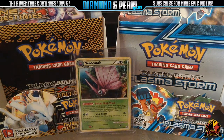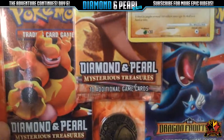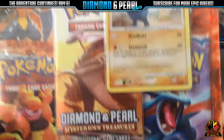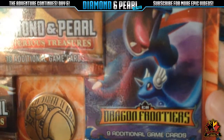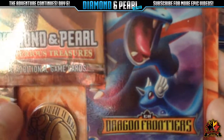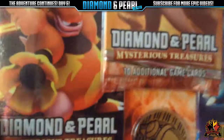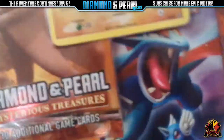Today we'll be opening a Diamond Power blister pack. There's only one main reason why I bought this — because of this: EX Dragon Frontiers. These packs are like $10 a piece, it's ridiculous. This pack comes with two Diamond and Pearl Mysterious Treasures, Kranidol's Promo, and the Dragon Frontiers.